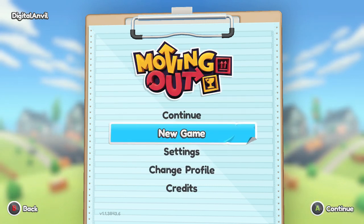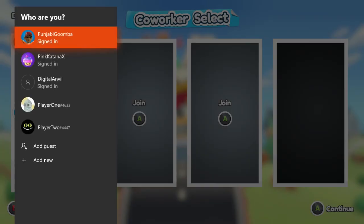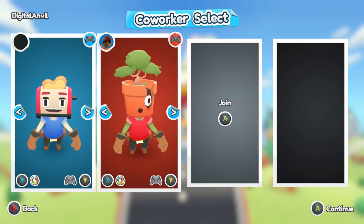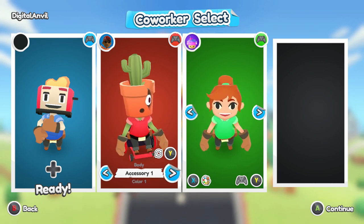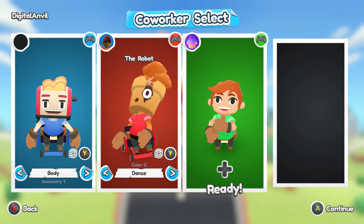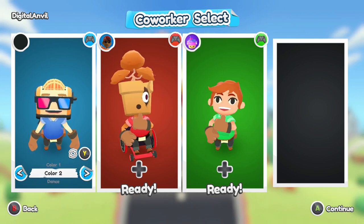When you log in and pick your character, one cool thing is you can actually change what they look like. There are many customizable options available — from accessories to your head and more, including whether your character uses a wheelchair or walks on two feet. You can change the body, accessory type, color, and even your dance moves. There are a few taunts accessible via the directional pad.